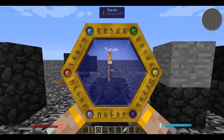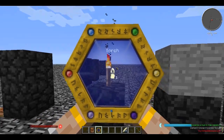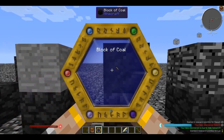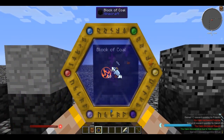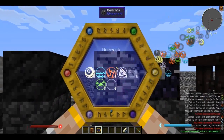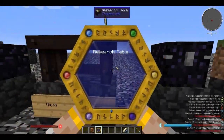So first scan a torch - that gives us the light aspect. Then stone, which gives us saxum. Coal gives us potentia. Bedrock gives us vacuous, plus a bunch of other things. We've already done victus.